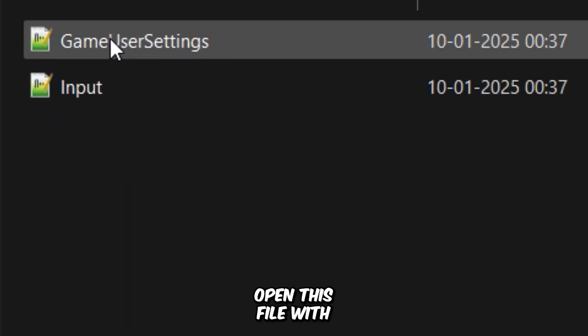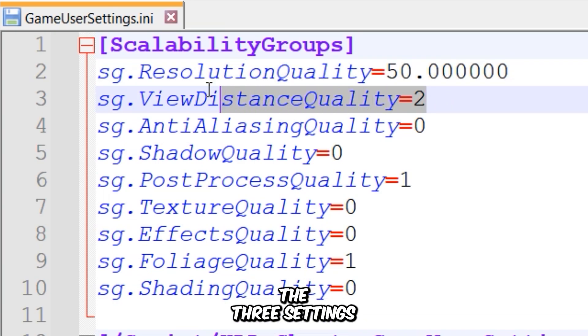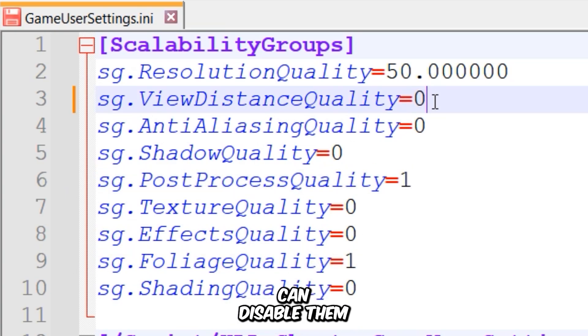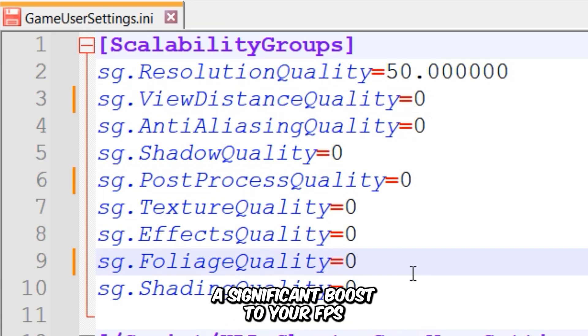Open this file with Notepad. The first key here controls the resolution scaler of the game, and you can modify it by entering custom values to experiment with different levels of performance and visual quality. Next, you'll see the three settings that couldn't be lowered below high or medium in the in-game settings. Fortunately, you can disable them by changing their values to zero in the configuration file. Disabling these settings will provide a significant boost to your FPS.